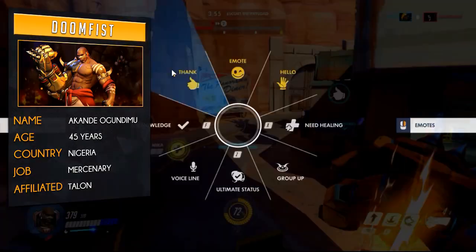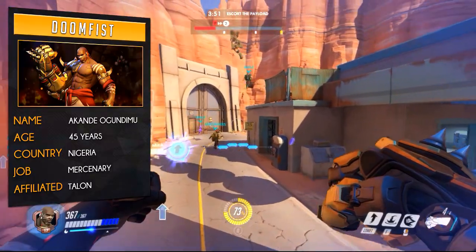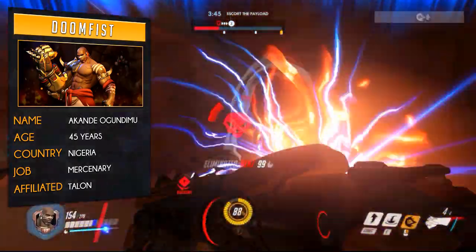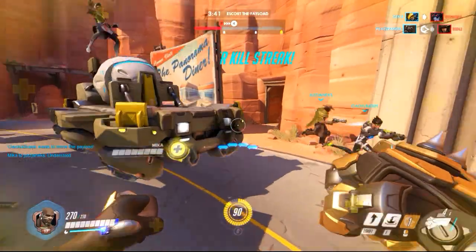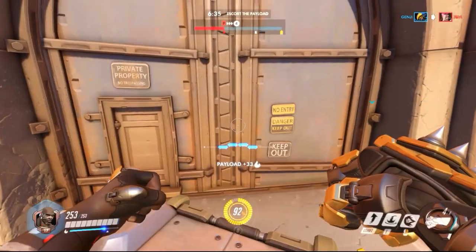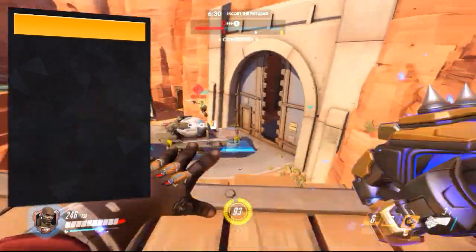He then met the second Doomfist, the Scorch or Akinjide Adeyemi, who offered to partner up and even introduced him to the Talon organization. When Talon decided Akande was more useful, he killed his teacher and took up the Doomfist. Ready to wage war, he was finally defeated by Winston and put into prison. But as we all know, he broke out, stole the Doomfist in Numbani, and is back for more.